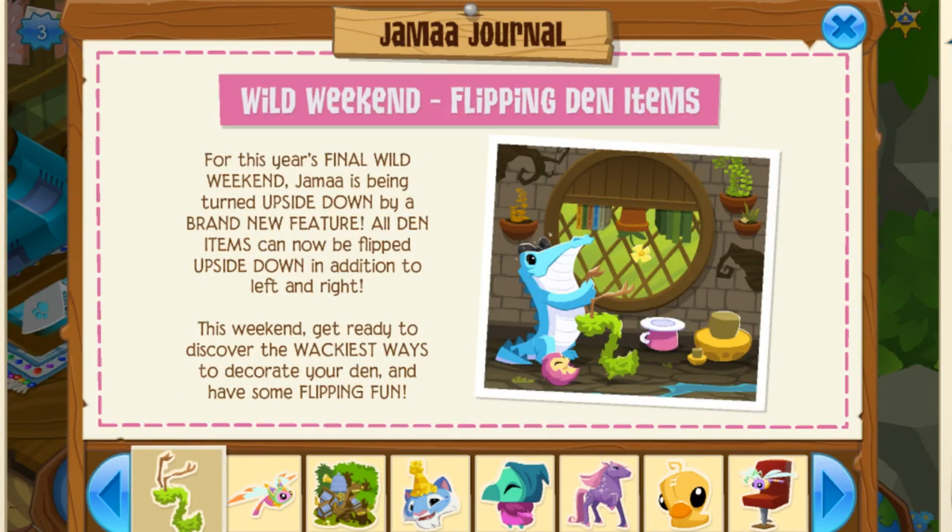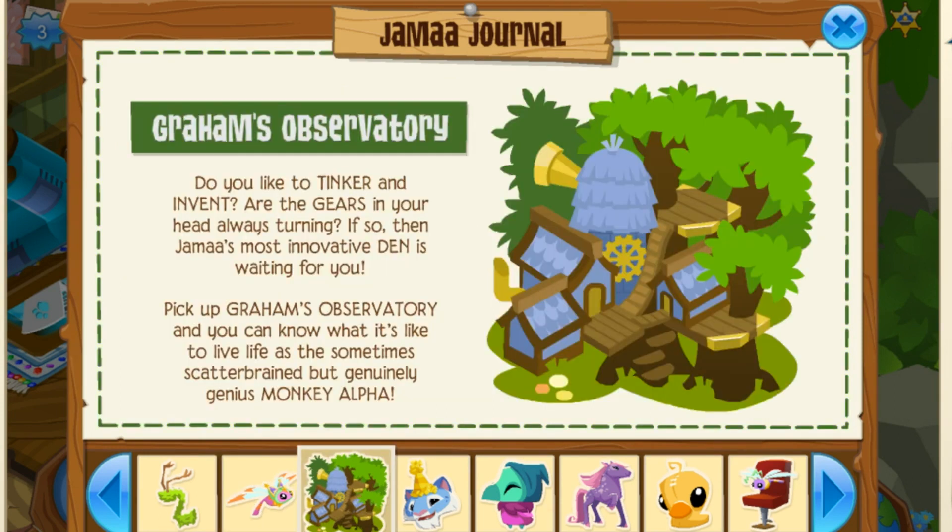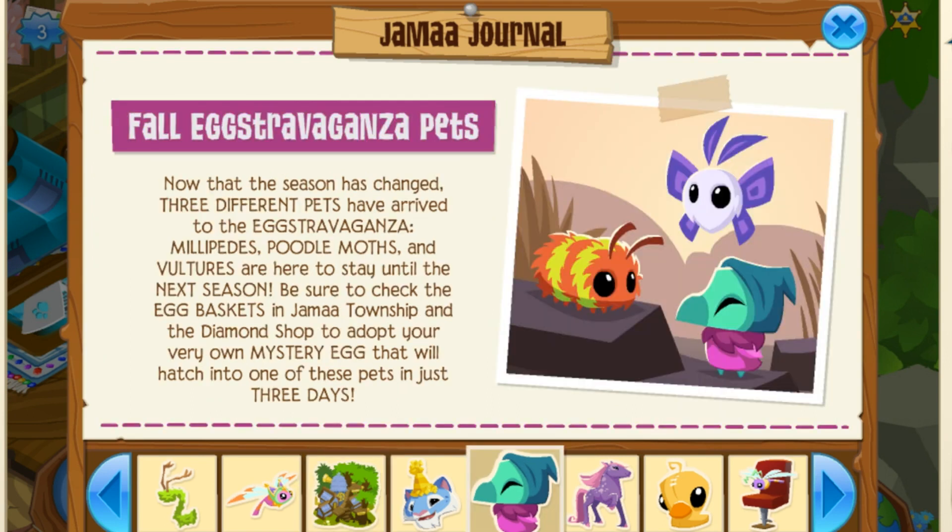In my opinion, this Wild Weekend flip feature is really cool. Animal Jam has sold items in shops that are already flipped, but they haven't given you the ability to flip your den items before, and I really like this new feature. I also like the dragonflies — I think they could be a bit cuter but they're not bad, and I might start collecting them. I'm glad they brought Graham's Observatory back so jammers who just became members can purchase it. I think these new extravaganza pets are really interesting, and I'm personally really excited for the poodle moths.